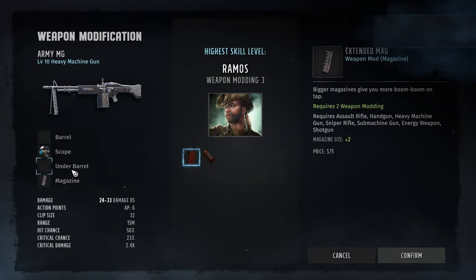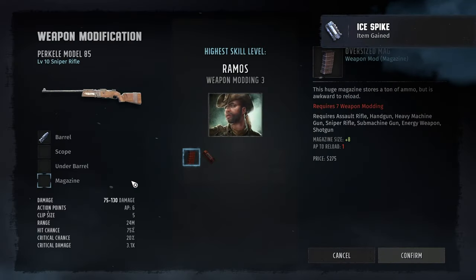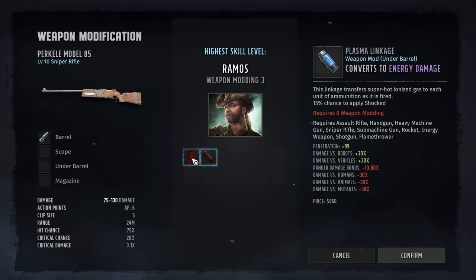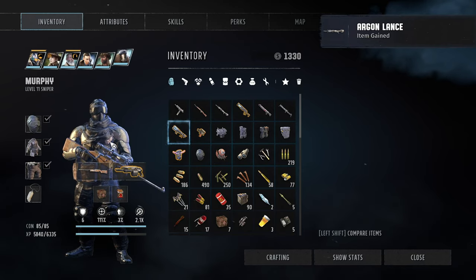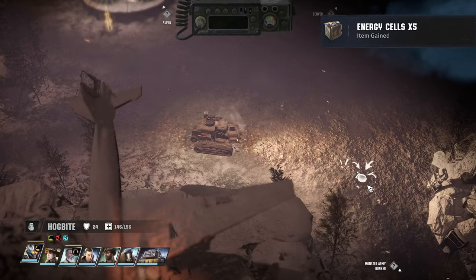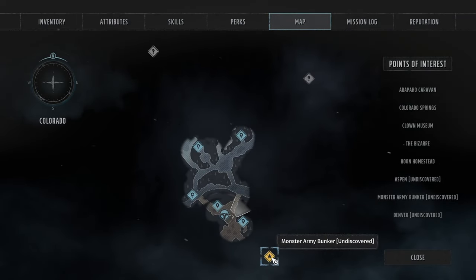Let's modify a weapon. The sniper rifle is actually at a disadvantage with an oversized magazine because we do have an advantage for reloading and getting a free shot out of it. Nevermind — we got some weird science stuff.